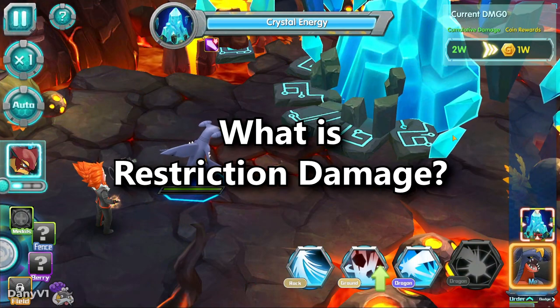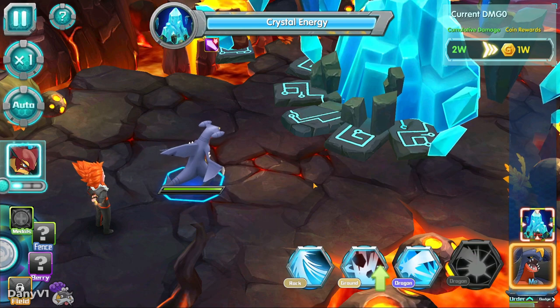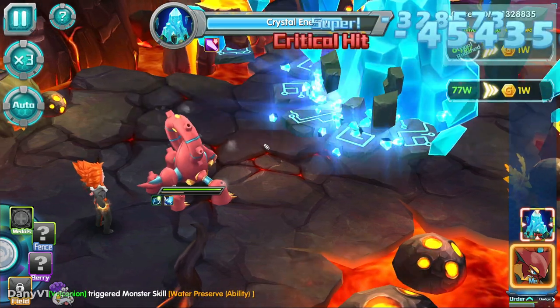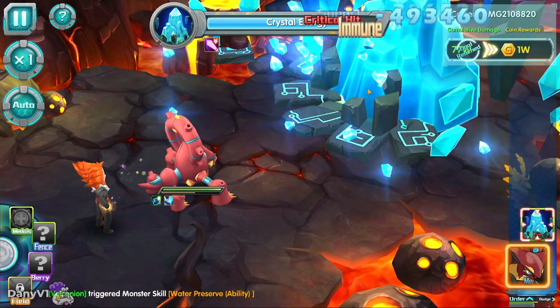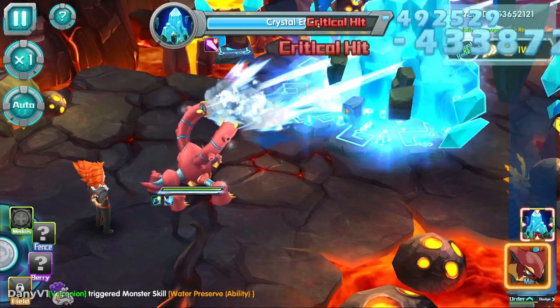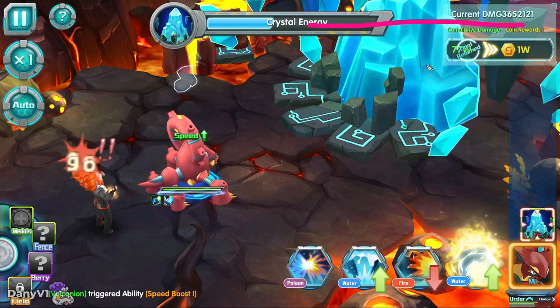Okay, let's start with the basics. Restriction, or restriction damage — it can have two meanings, so I'm going to explain the most basic one. On almost every instance of the game that mentions restriction damage, it usually means super effective damage. Super effective damage is when the enemy is weak to at least one type of the attack that you are using, and it's usually identified by the blue damage numbers.